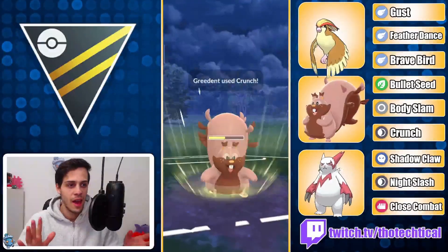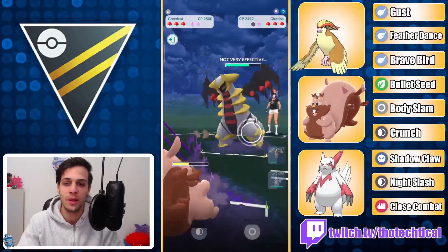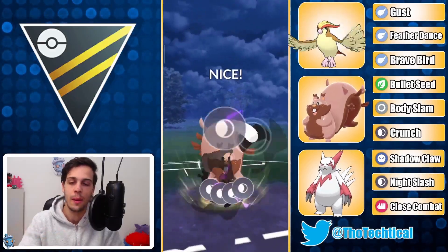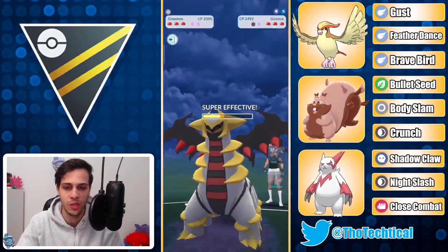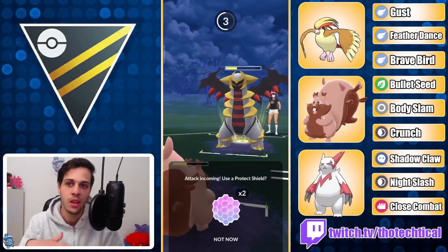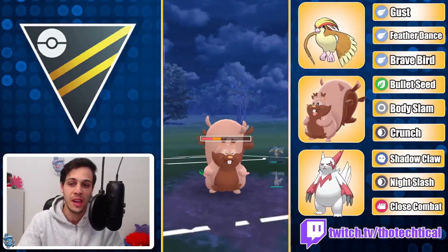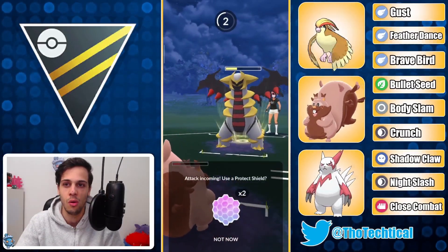I tried it out and it's not as good as I was expecting to be honest, but it still put in a lot of work. In this team I put it as a closer because Zangoose is incredibly squishy — it really can't take many fast moves. So ideally to make it work, you want to get a couple shields down, get a little bit of an energy lead, and if you can do that Zangoose can really destroy. Close Combat just hurts everything so badly.